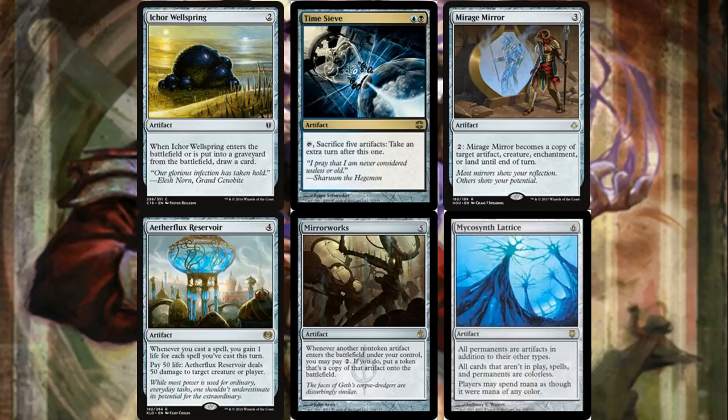We have a ton of artifact tutors so it shouldn't be hard to find Aether Flux Reservoir. Then we have Mirrorworks, another way to copy artifacts that enter the battlefield — you pay two extra and get a token copy onto the battlefield that doesn't go away at the end of the turn. A great card in any deck that uses a lot of good ETBs.